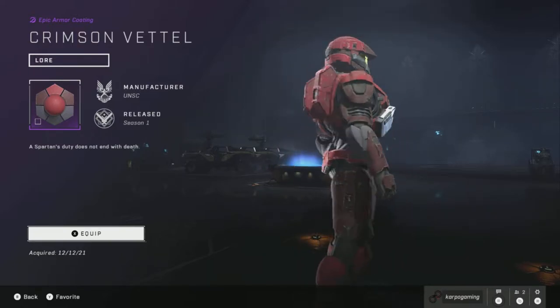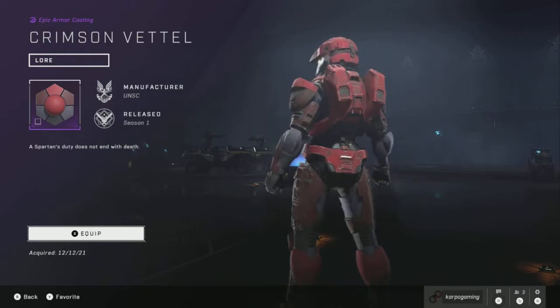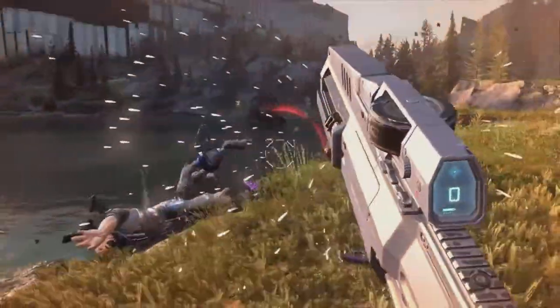As always, we need to go into the armor coatings and switch this up on our MK7. Here it is — Crimson Vettel. Pretty freaking nice, especially because you can get it for free in the campaign and bring it to multiplayer. Another skin for you to claim and style with in multiplayer.